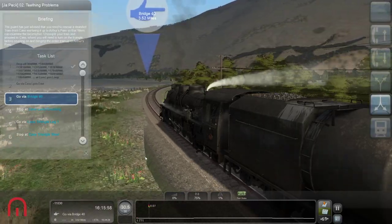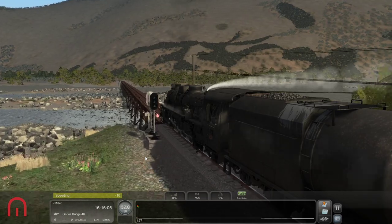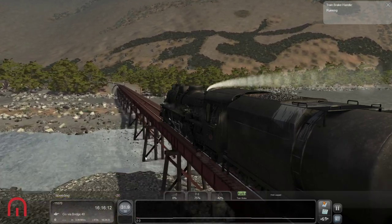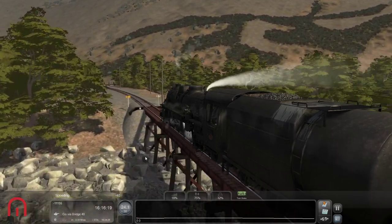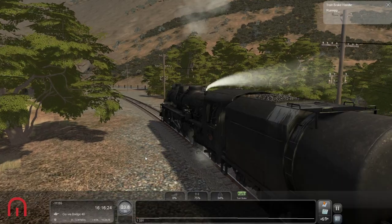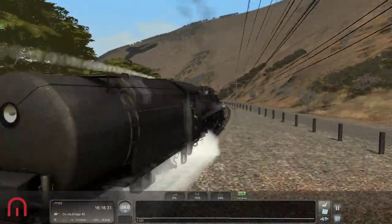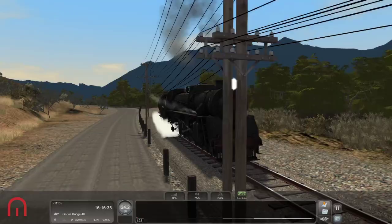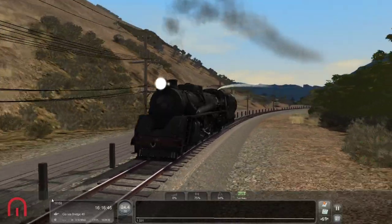We need to go via Bridge 40 and stop at Cass level crossing. It is a nice train though — look at the tank on the back! It is a pretty epic machine. I do like it — just ignore the points.